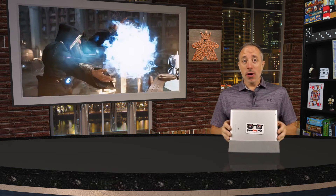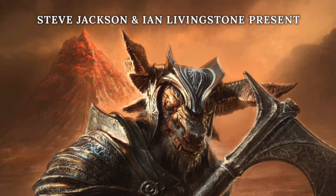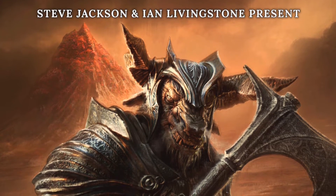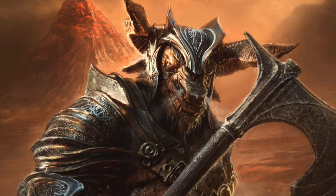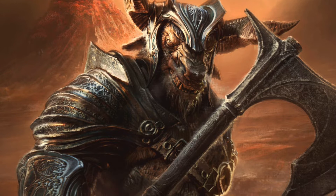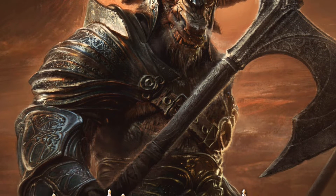Hello my friends, it's the Game Boy Geek here. Today you'll be heroes — warriors, healers, scouts, or mages — taking part in a series of adventures, leveling up your hero as you play. On the way you'll encounter monsters, traps, and other challenges. Fighting Fantasy Adventures is a cooperative game based on the books of the same name by Ian Livingstone and Steve Jackson, designed by Martin Wallace, who currently has the number one game ranked on BoardGameGeek: Brass Birmingham.